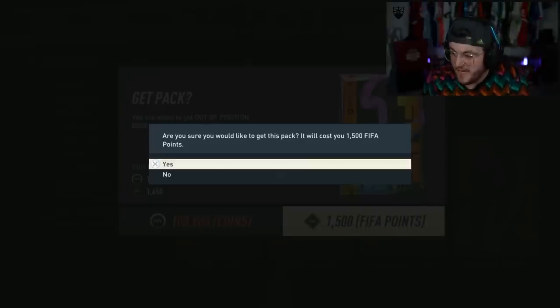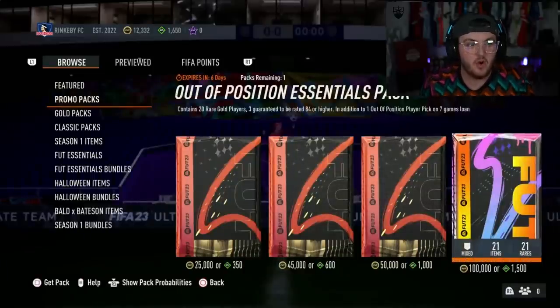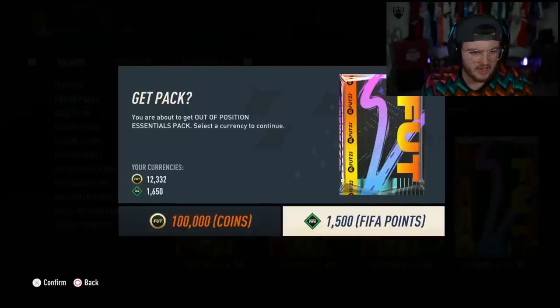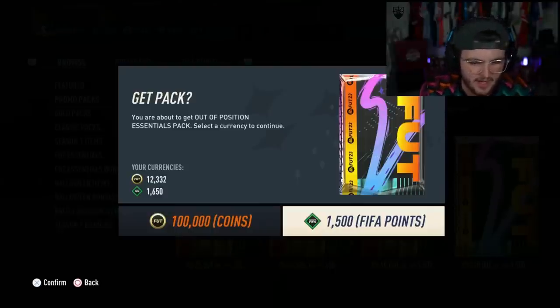This one's being opened with FIFA points. Let's see if the FIFA point pack is better than the coin pack. So I opened it with FIFA points - we've got an out of position card. Let's just open the pack and see what we get.